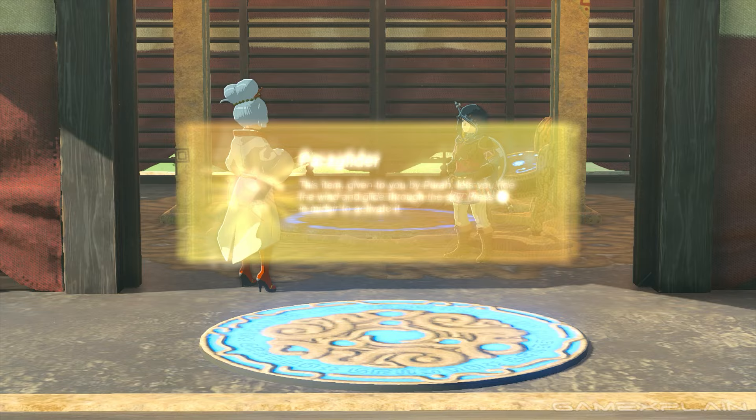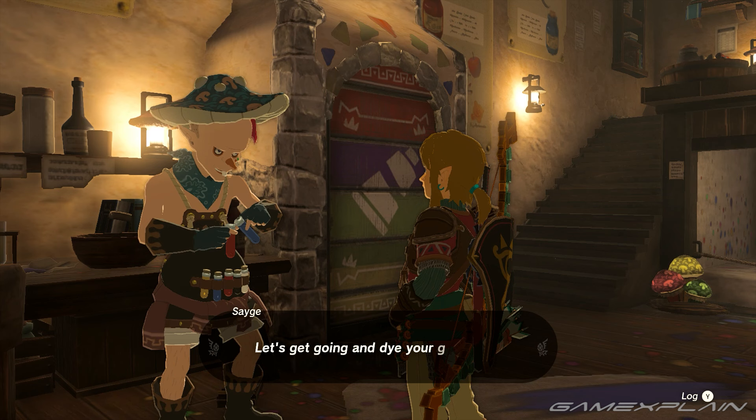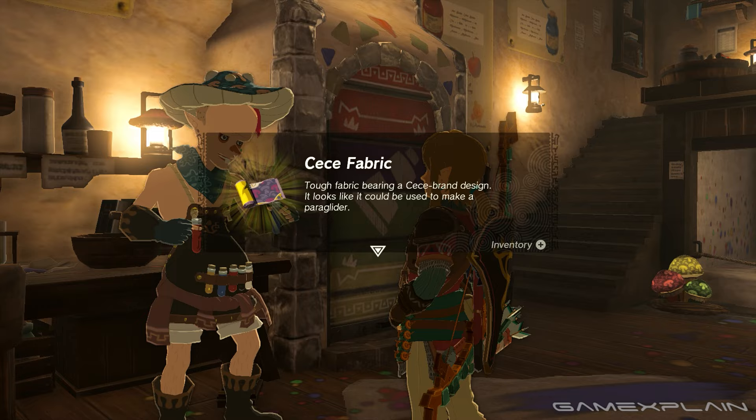Once you've obtained the paraglider through main story quests, make your way over to Hateno Village in the eastern Nekluda region. When you get there, head over to the dye shop and talk to Sage. He'll give you a whole spiel about dyeing your clothing and also changing the fabric of your paraglider. You'll also get a complimentary design for your first time.